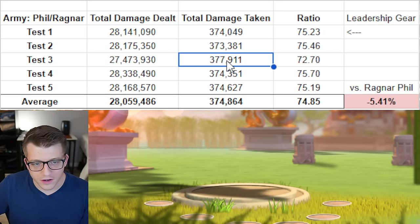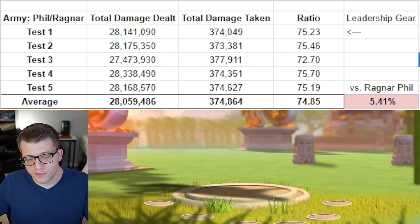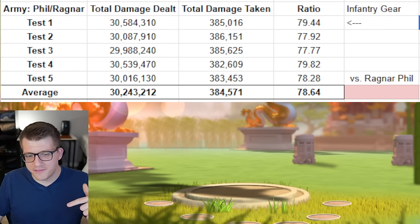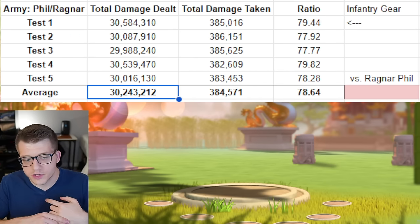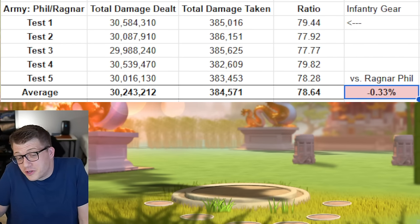There's obviously an outlier in this test, but even if we completely remove it the decrease is 4.65%, so the outlier wasn't pulling the numbers down dramatically. We can still conclude that leadership gear on Philip-Ragnar underperforms versus Ragnar-Philip. Testing Philip primary with Ragnar secondary using infantry gear — total damage dealt 30 million 243,000, damage taken 384,000 on average, ratio of 78.64 — about 0.33% worse versus running Ragnar primary with Philip secondary. Another mega micro-optimization.